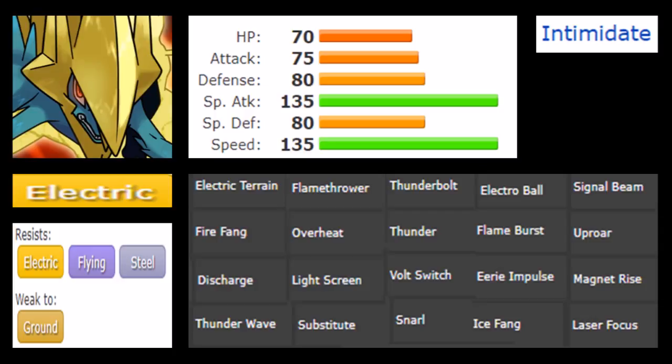It should be stated that while Mega Manectric has higher physical defense than Raikou, it has 20 less base HP and also 20 less base special defense, making it less capable of taking defensive hits overall. So it's definitely less bulky, but it also hits a lot harder.